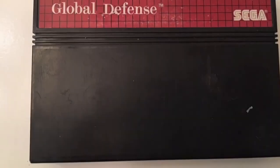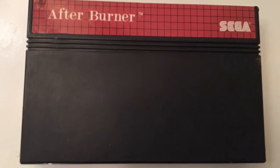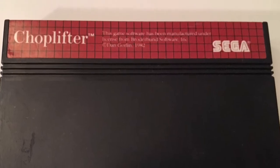Getting right into the Master System stack: Global Defense, Pro Wrestling, Shanghai, After Burner — not a huge fan of the game but for an 8-bit port it's a solid one — Maze Hunter 3D, Enduro Racer, and Chop Lifter. Got all those as loose cartridges.